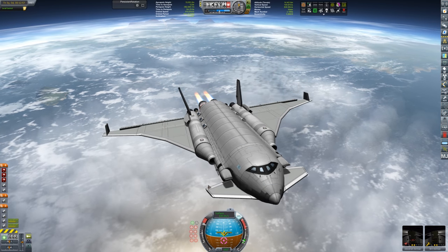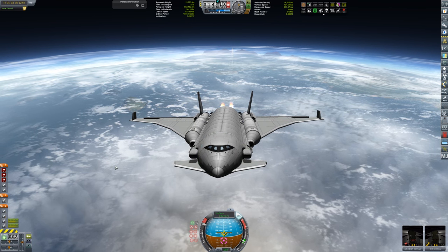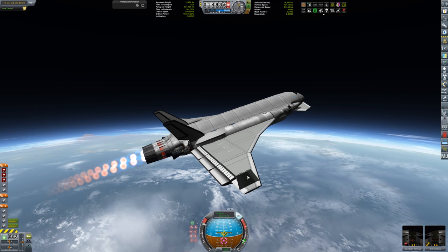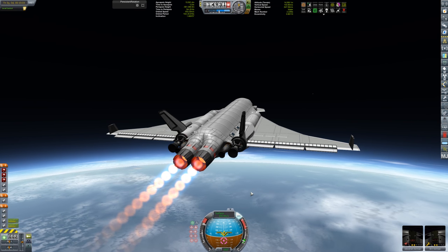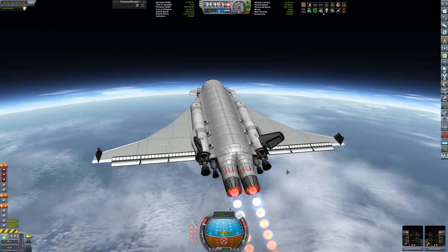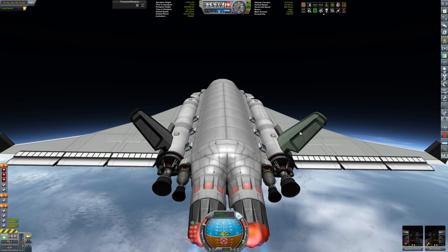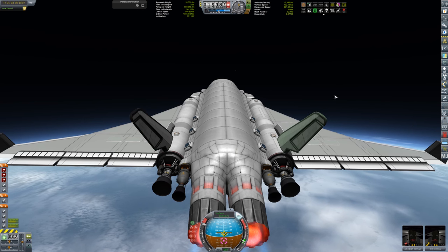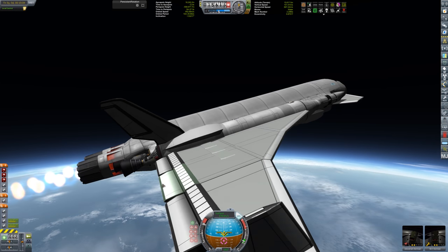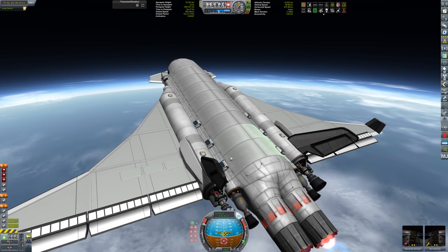I'm using B9 wing parts for the stabilizers on the front and pretty much all the wings. I added some at the last minute just for looks. Then we've got these tail fins - I want to say they're still B9. I was going to put the ones with my flag on them but they were just a little too big. I kind of like these ones better.